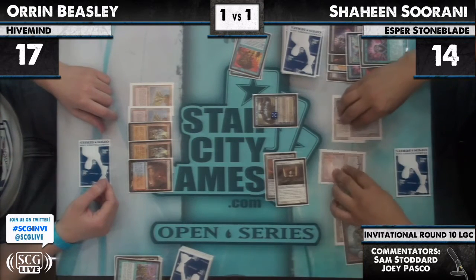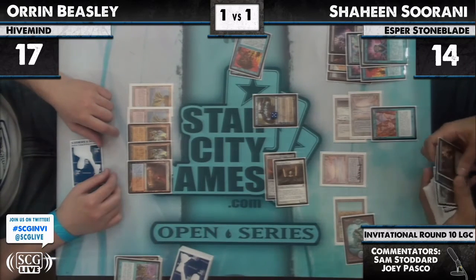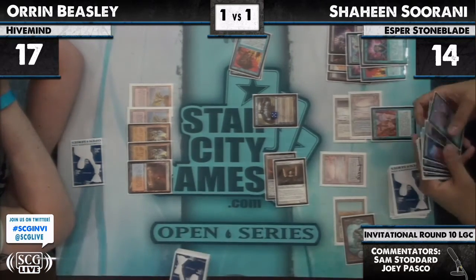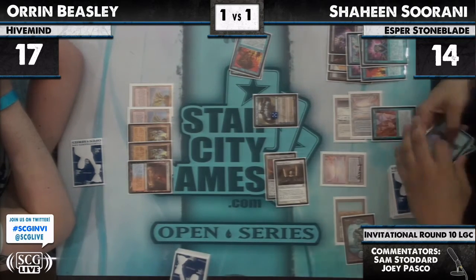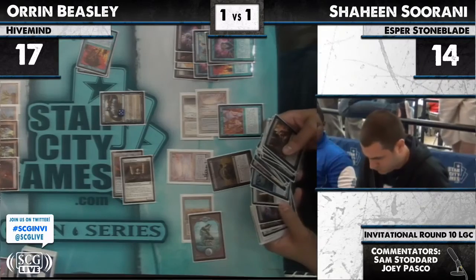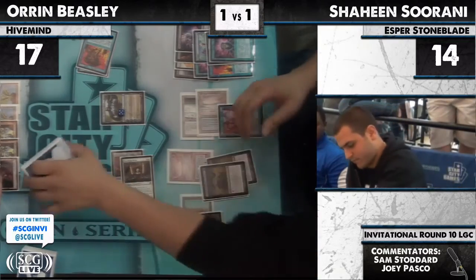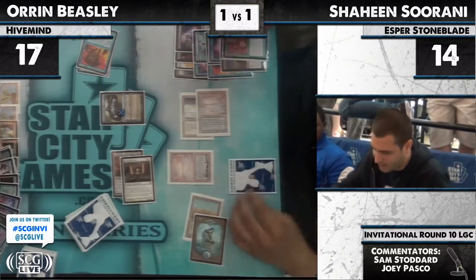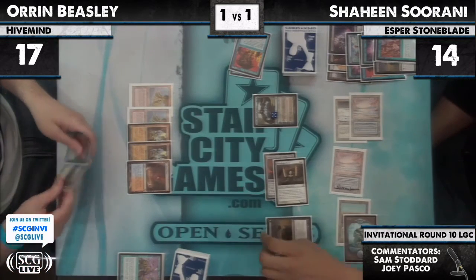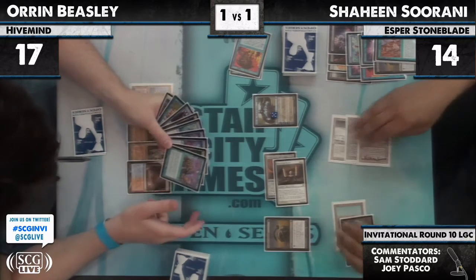Brainstorm. His one Intuition. Are we gonna see a ton of Lingering Souls? He's looking at a discard out — I saw him grab the Inquisition. Taking a look at Orange's graveyard, maybe considering Surgical Extractions. And he is going to Surgical. Shaheen trying to lock this game up, give Oren no outs. This is about the last turn Oren has. Oren draws an Intuition.